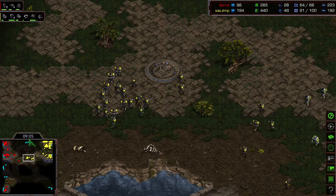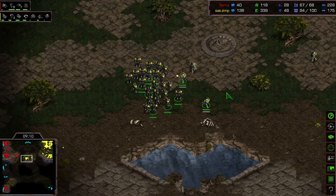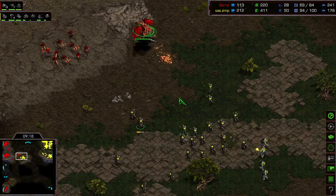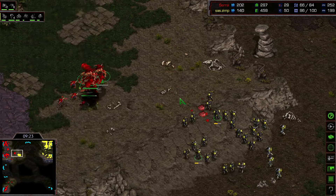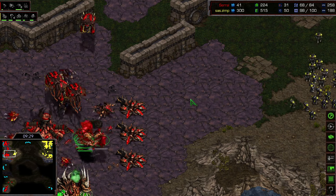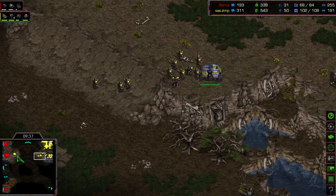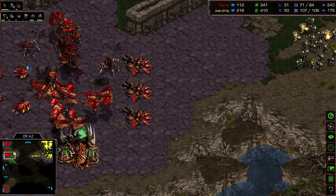In comes the push out by the Terran — around the nine minute mark. Quite a strong push: so many marines and four medics. A massive amount of marines. Serral makes a little bit of a mistake here as some of his mutalisks get caught off guard. Good micro afterwards as he tries to inflict some damage. Serral is losing some mutalisks, some in the red. A second wave is getting prepared by the Terran, and even a tank has joined the army. Serral really has to target this tank with his mutalisks in order to keep his expansion alive.